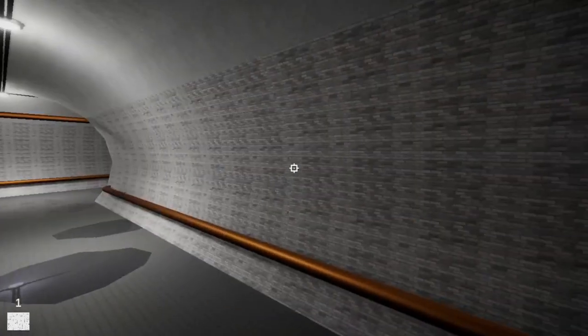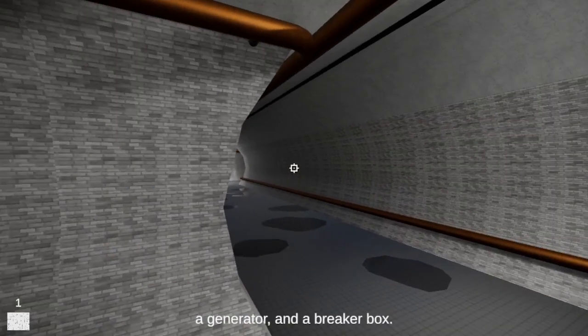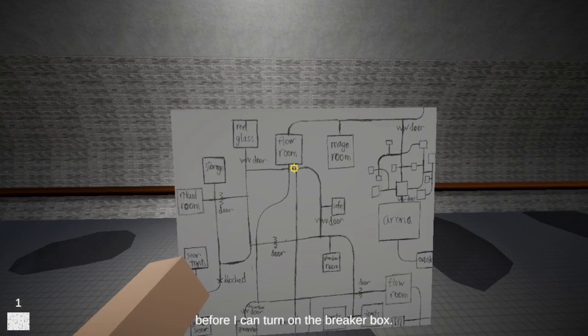If you're having problems, I don't know if it's just my weak GPU or there's still some things that need to be fixed. He said two flow controllers, a generator, and a breaker box — no specific order. But I have to fix the generator before I can turn on the breaker box.